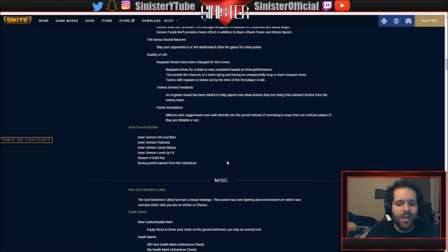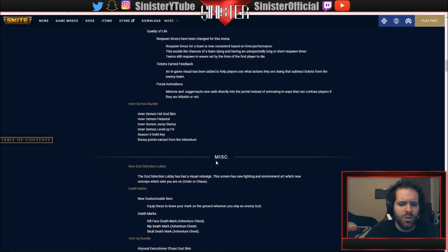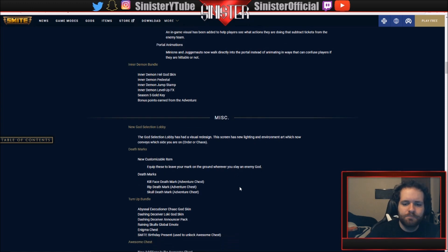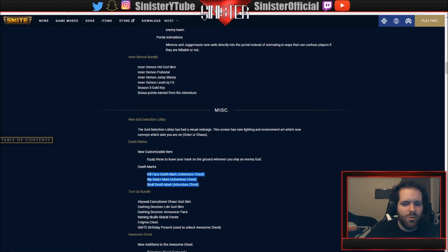Death marks are kind of like a jump stamp, but when you kill somebody it leaves a mark on the ground. I'm guessing it stays all match, which could get a little annoying since a lot of deaths happen. They're introducing three new ones to start: the Kill Face death mark, the RIP death mark, and a Skull death mark. The skull is probably a skull design, RIP is probably like a tombstone.